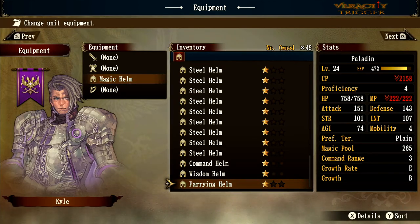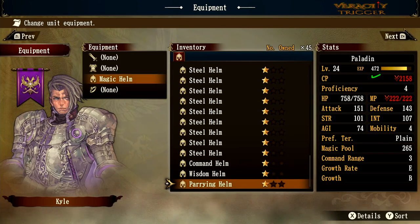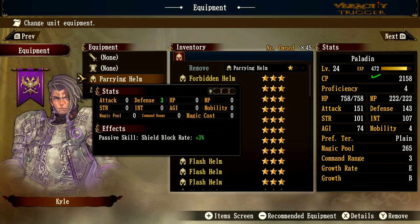Now let's put on the pairing helm. You can see the MP goes back down and the CP value drops — apparently it's not as good as the magic helm. But this one also has 3 defense and a shield block rate of 3 percent.